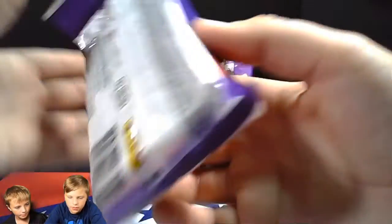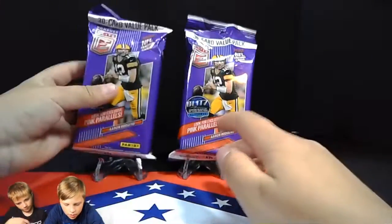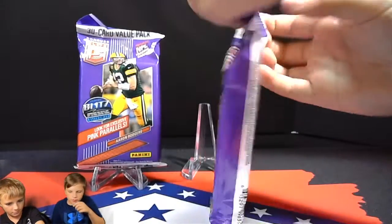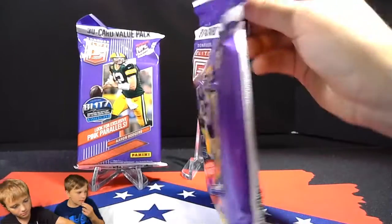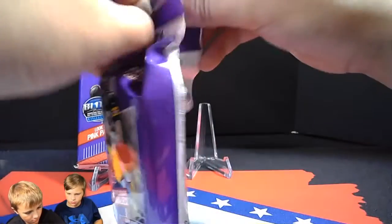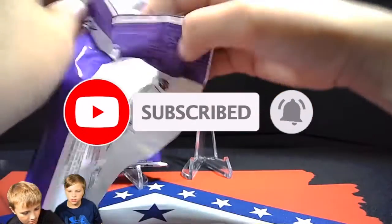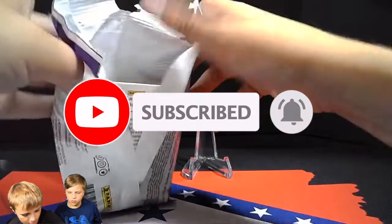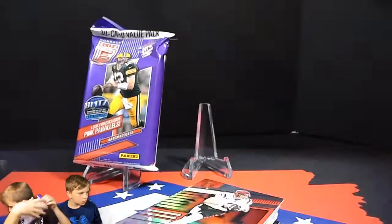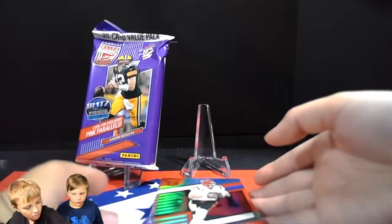We've opened up the blaster boxes before and the kids got one rookie in those. We're going to see if the hanger packs — the value packs — are a better value than the blaster box. The blaster boxes are $25–$26 a piece, these are $12 a piece. The blaster box had 24 cards, these have 30 cards, so you get more cards.